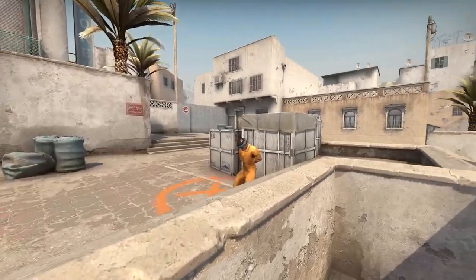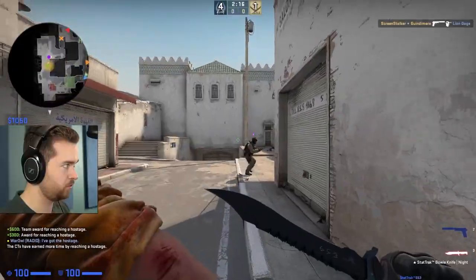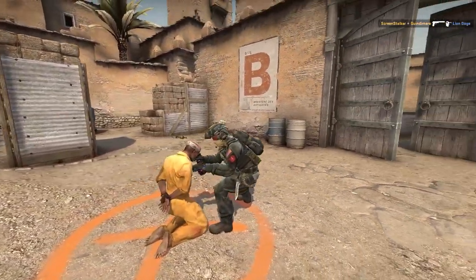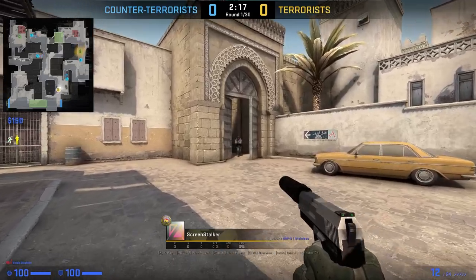It was very strange to be spawning in T spawn as CTs. Should we — okay, just wait here. We'll wait for them to get the other hostage, Jello. And then they'll go — we'll go from both sides. This guy's breathing in my ear.